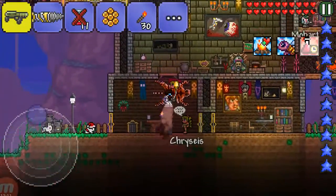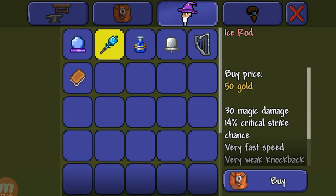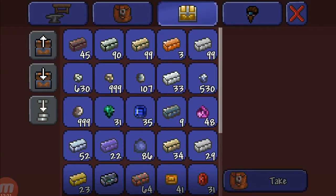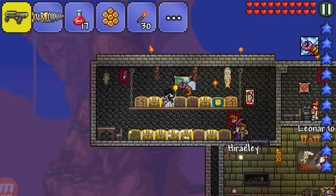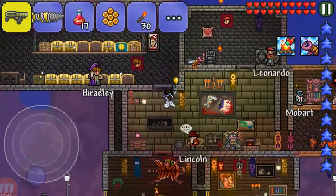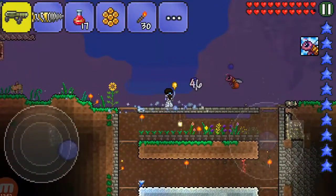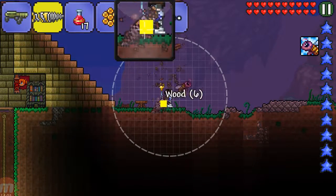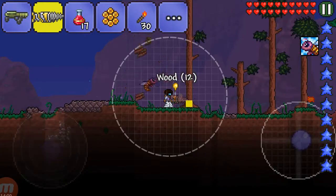I'm going to fight some Eye of Cthulhus. We're at 37 gold and I want to buy the Ice Rod, which is 50 gold. Oh yeah — we can set up the arena too, I forgot about that. I totally forgot about the arena. I'm just worried about getting the magic daggers, because I think we can take down some of the hard mode bosses potentially with those, but we'll have to see.